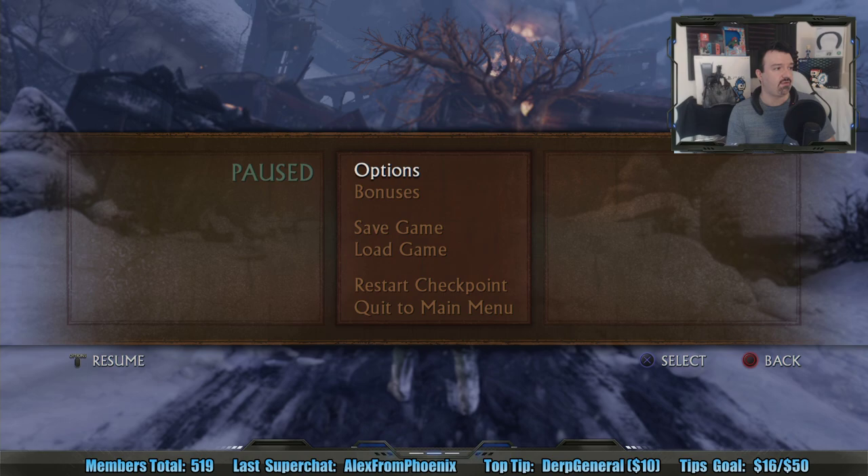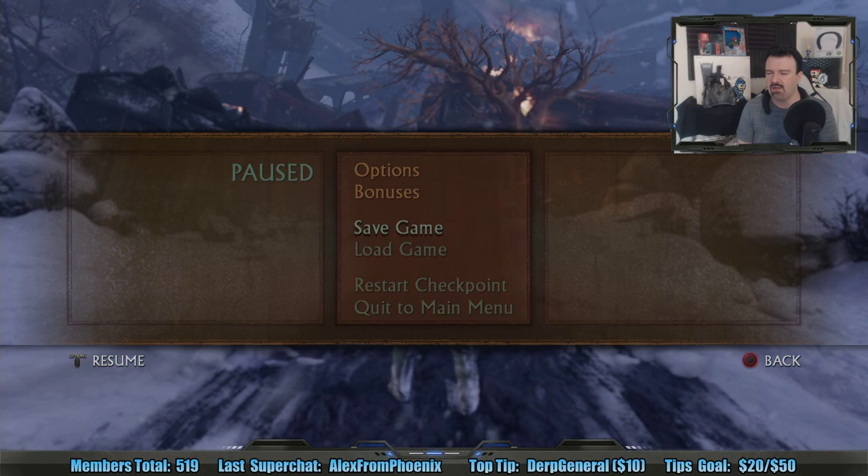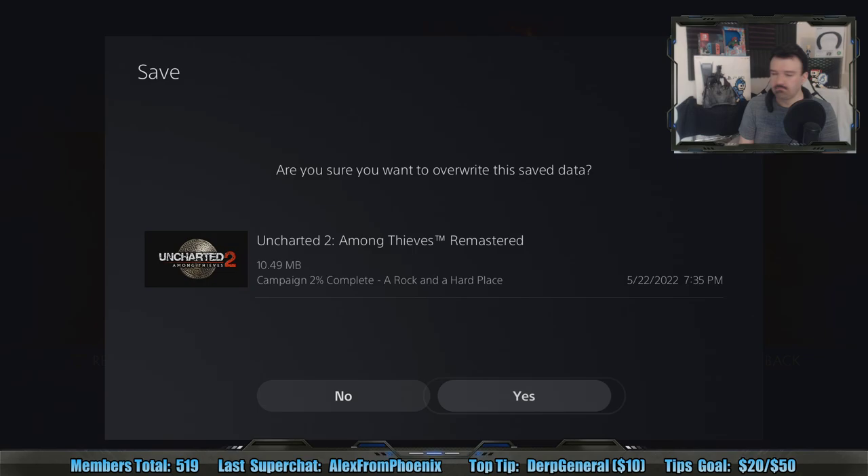I really like Uncharted 4, but I think of the original trilogy this is probably the best. The Uncharted movie got a few things wrong and a few things right — like the timeline is wrong. We just saw here in Uncharted 2 where he first met Chloe Frazier, but she's one of the main characters of the movie. Kind of weird. By the way, you can save whenever you want. Great viewership tonight — thank you for tuning in to the Uncharted 2 Among Thieves premiere.